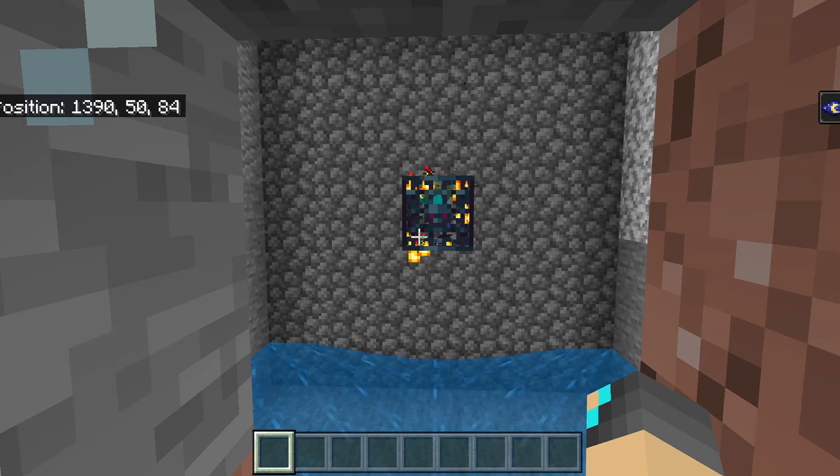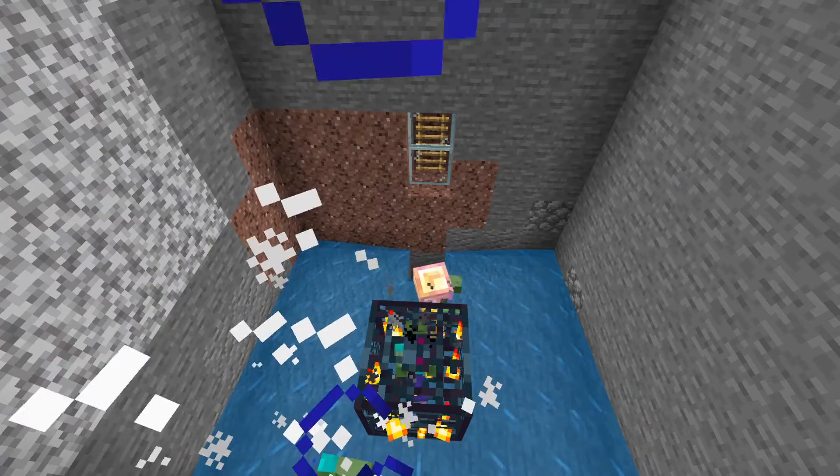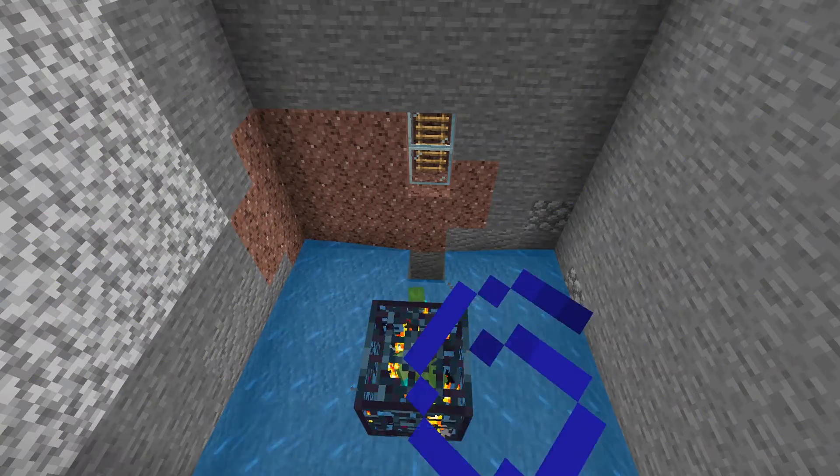Now if you want the zombies to spawn, all you have to do is AFK at the glass pane area. Then climb down the ladder and start punching the zombies in the killing area, and all the drops will be funneled into the chest. I hope you guys enjoyed today's video — remember to like, subscribe, and comment. Do you guys have any good ideas for more tutorials? If you do, say so in the comments.